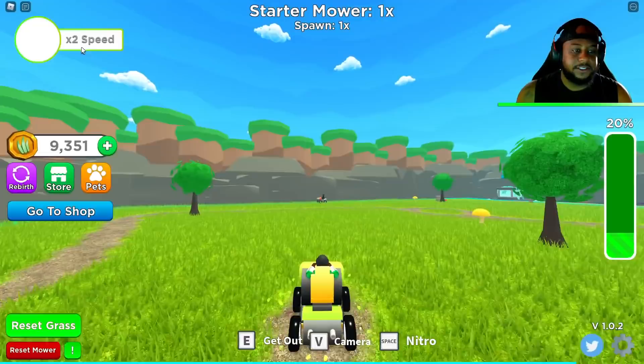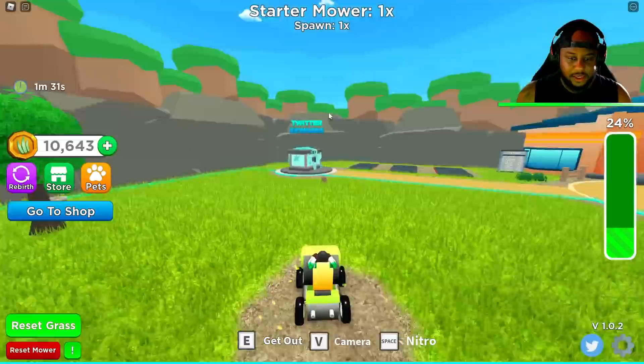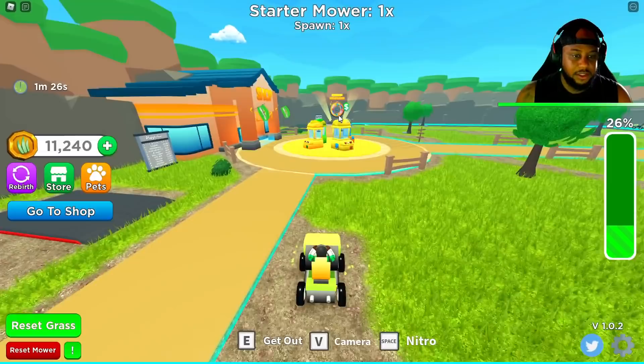Gold mushroom! Let's see what we gonna get. Come on, give me two times something. Times two the range again, guys. You can now afford basic egg. Mushroom again — I got times two the range again. Okay, we'll take it.